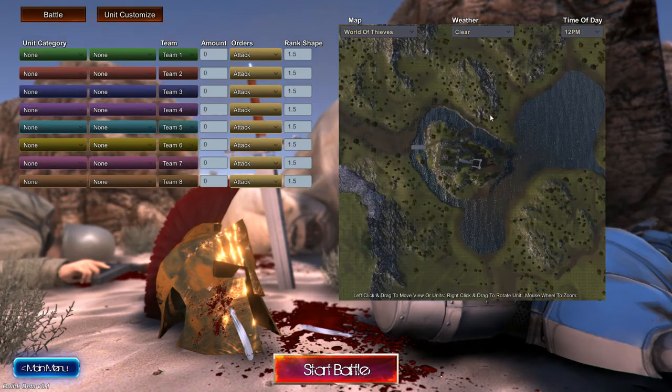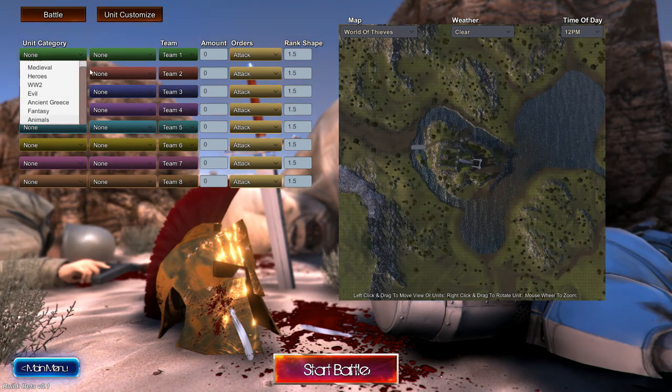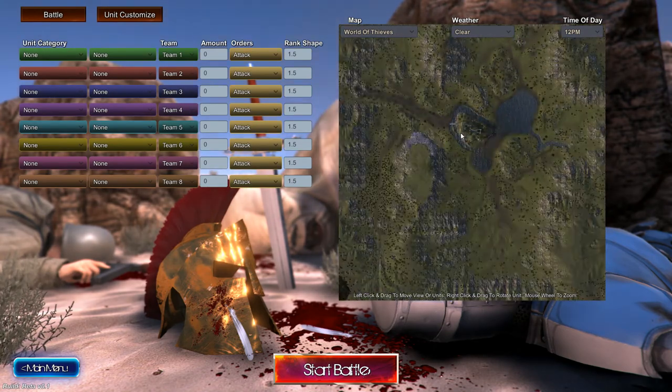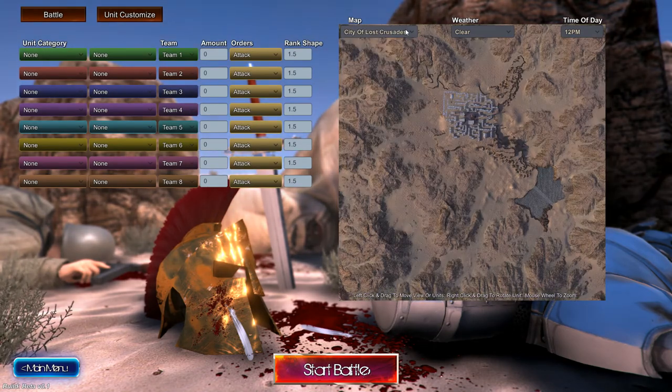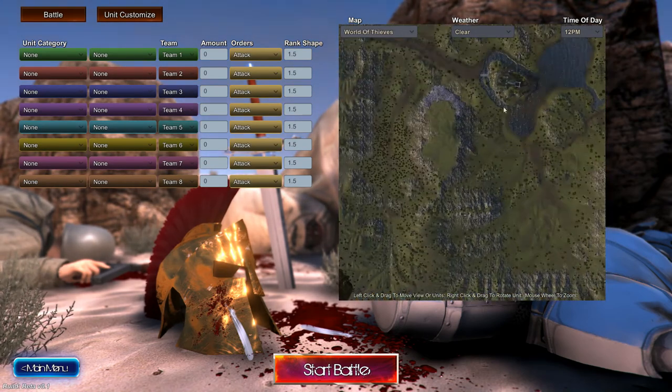So this is the screen where you get to choose a unit type. There's medieval, hero, World War 2, evil, ancient Greece, fantasy, and animals. Each one has a different selection of units. There are worlds you can play on, avalanche canyon, weather, time of day — it's a really in-depth game to be honest.